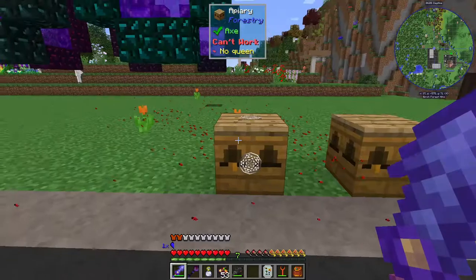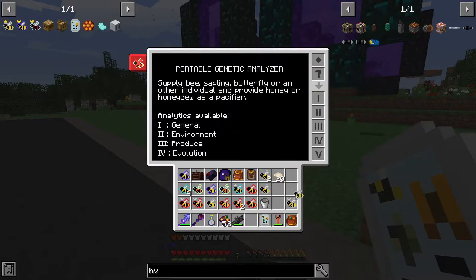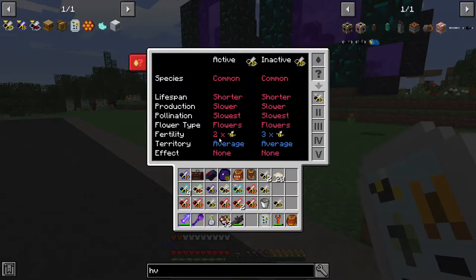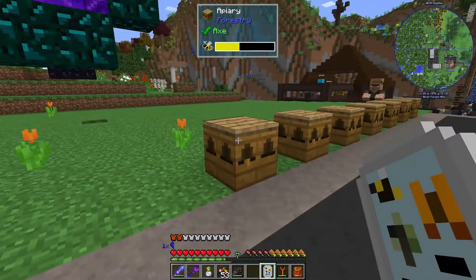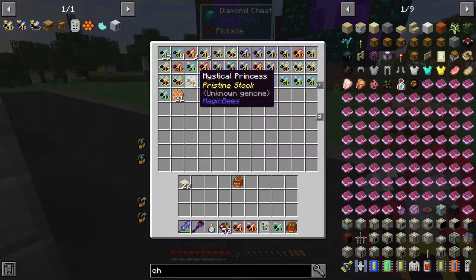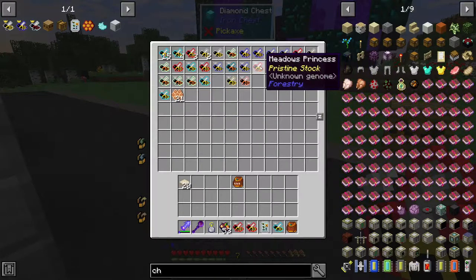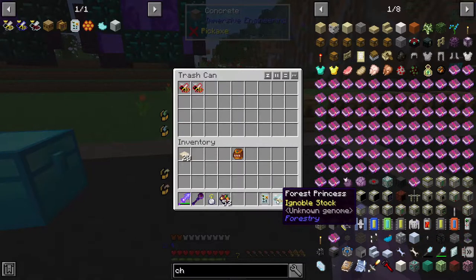Looking good! Common-common, common-common — all common-common. We can put joy in there — all right, so this bee is more fertile, so we want to use this one and we'll get more drones. We might still lose it but let's do that. Now this will only ever produce common-common bees. We want to get rid of these ignoble ones because ignobles will eventually die and you won't get a princess back, which means you could potentially lose a breed you've been working on.